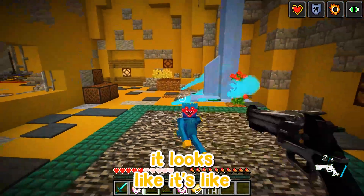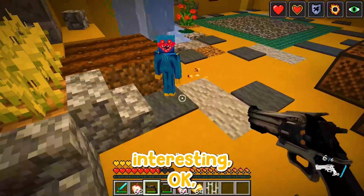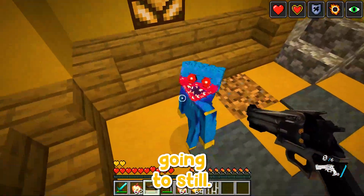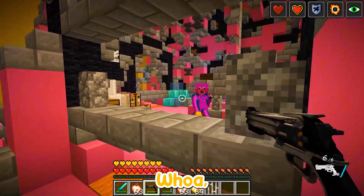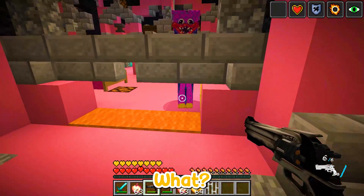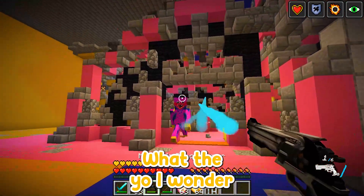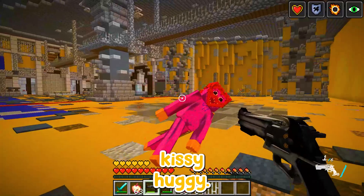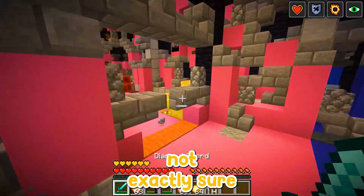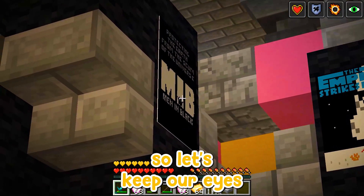There are Huggy Wuggies inside here — this is Bunzo Bunny's secret base but I don't know where he is. We are constantly on the hunt for him. It looks like it's Huggy Wuggy-infested at the moment. We've got a secret area of Kissy Missy — whoa, this is actually crazy! I wonder who else we have in the secret base. So we've got Kissy Missy, Huggy Wuggy, and Bunzo Bunny somewhere — not exactly sure where.